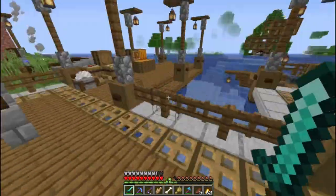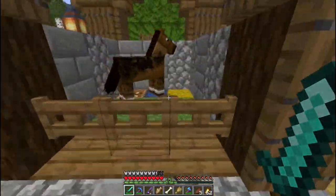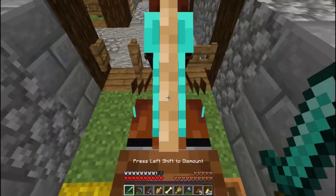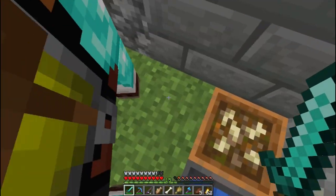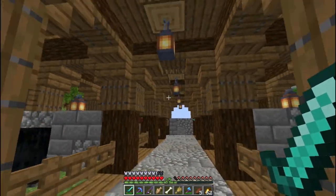Sumpah betah banget kalau gue kayak gini. Ini ada tempat kuda nih. Gak ada nama-nama juga ya - oh, ada Pocky, Pocky Jendring, sama Tundar. Tundar ini mungkin kita akan bawa, eh jangan deh. Aku pengen survival. Sorry ya. Kita ada tempat kudanya tapi kita akan lihat dulu desainnya.